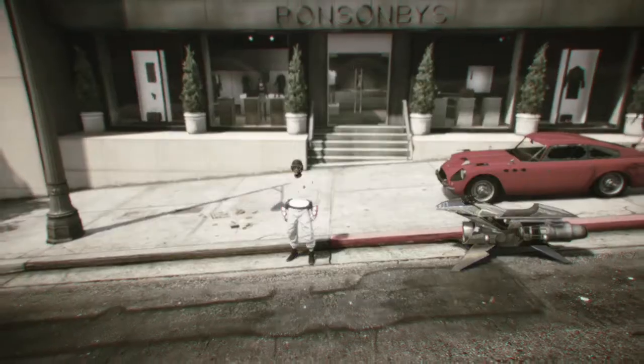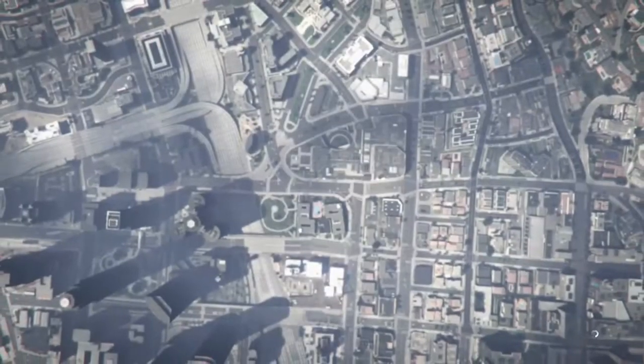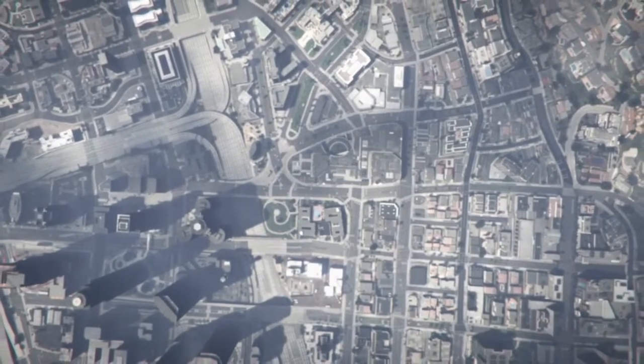Put your spawn location on last location, go ahead and hit your pause button, go to Online, and go to swap character. I'm gonna say this one more time: you are gonna lose all your outfits except for only one, so before you do the glitch just go ahead and equip the outfit that you don't want to lose.